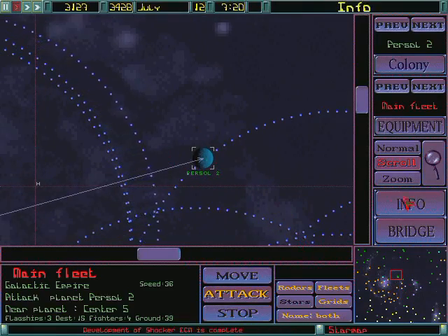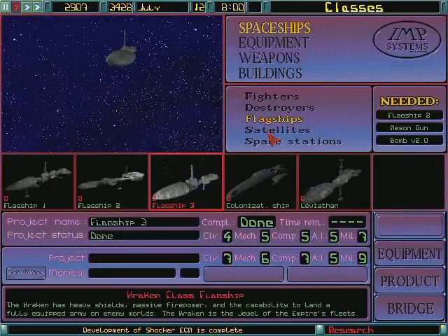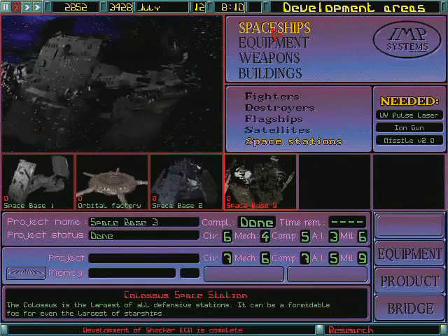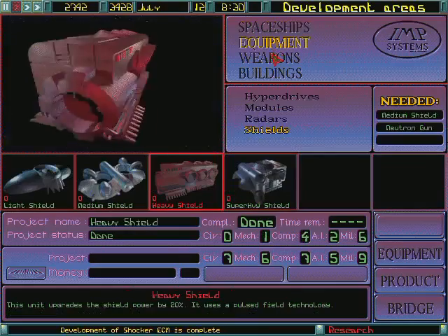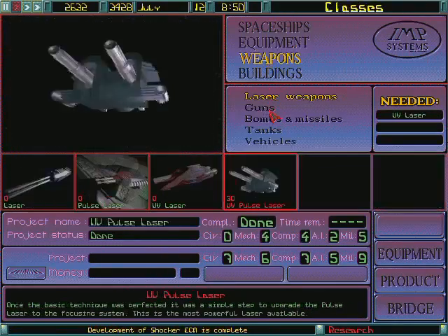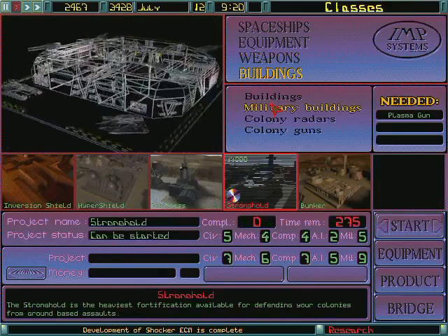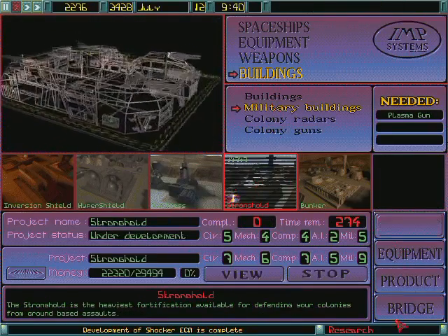Research completed. Inventions. We are running out of things to research. There's nothing left in here. There's the virus bomb — I don't really want to research that. I'll just take the stronghold for now. Research started.